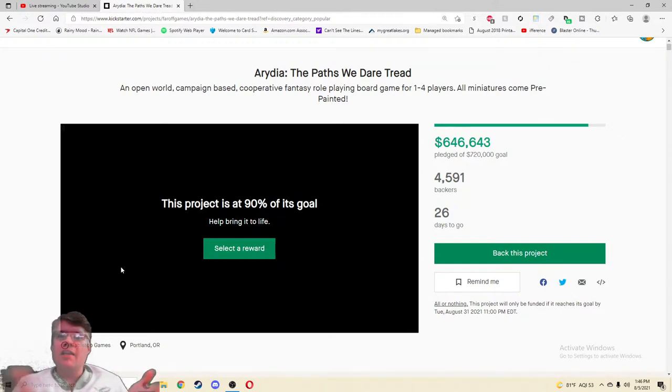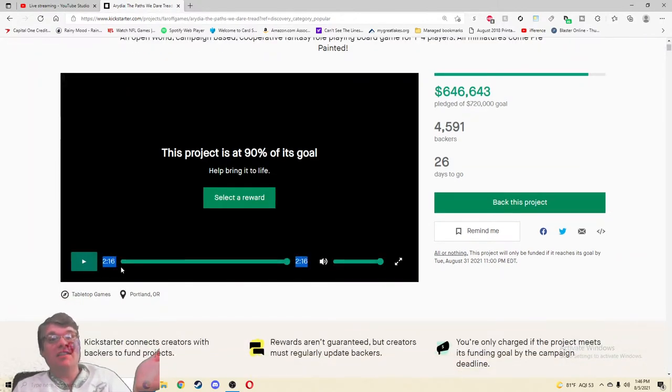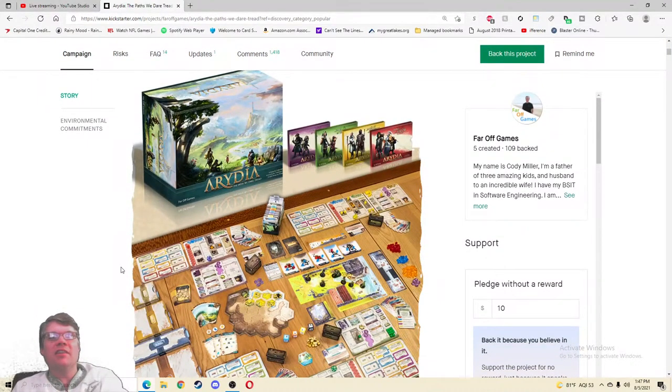Great music too — everything is top notch. Do I want it? Yes, with a bullet. The only thing I'd say is maybe mention 'from the creators of Xia: Legends of a Drift System' — give that context, because you've made an epic game before. If you open Xia: Legends, just those coins, the components — just everything spectacular. I love this campaign. Small company looking to fund their passion project with a realistic goal, yes — $720,000.